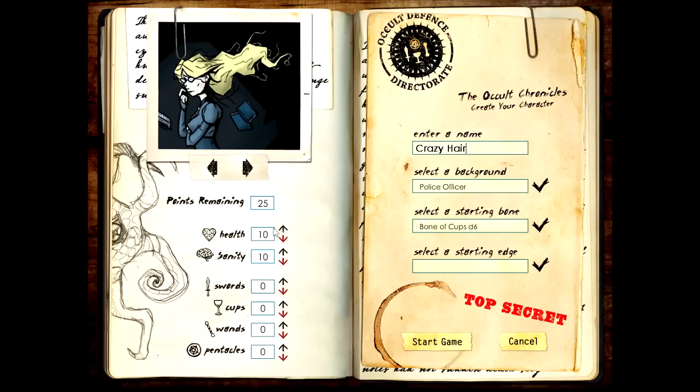If you are scared, you lose sanity. If you are injured, you lose health. Swords is how much damage you can deal. Cups is your physique - how strong you are. Wands are your mental abilities and Pentacles are your magical abilities. I'm going to build a balanced build here.